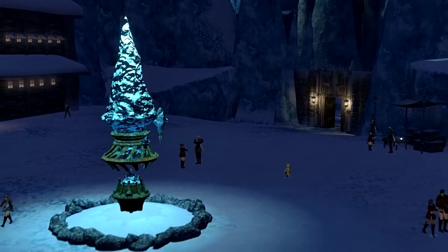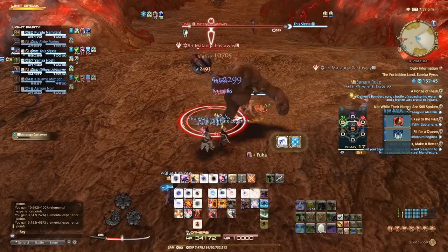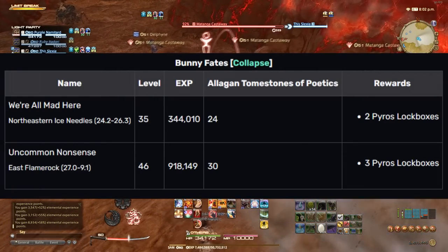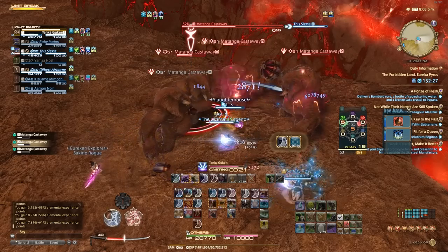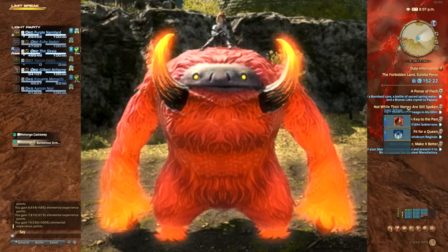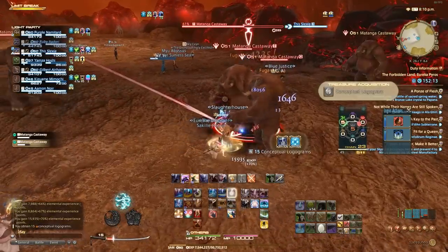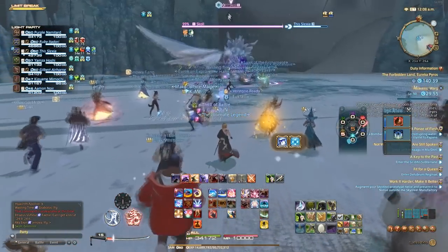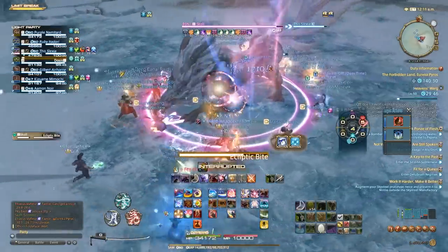Moving on to Eureka Pyros — this is without a doubt the fastest zone in all of Eureka and took me the least amount of time. Leveling here is super fast thanks to Logos actions, and the zone is so much more enjoyable than Pagos. Pyros is also a great opportunity to make some gil — the bunny fates, which are always on the map, can lead you to a chest with items worth millions of gil. The mount I got from one of my chests, the Eldthurs mount, was worth about 4 million gil on the market board. However, making gil causes some problems when it comes to NMs — the main issue with Pyros is the absolute infestation of instapullers.